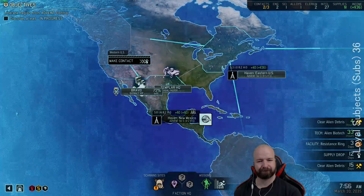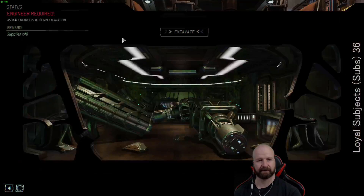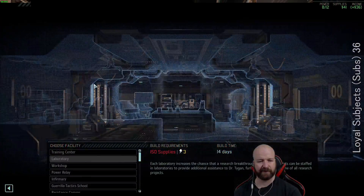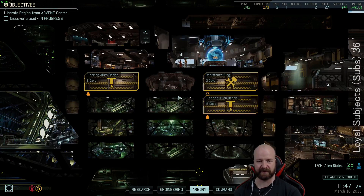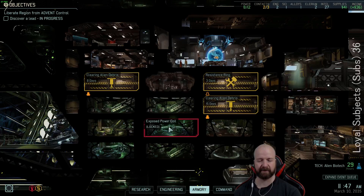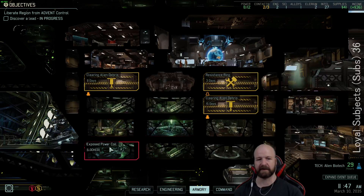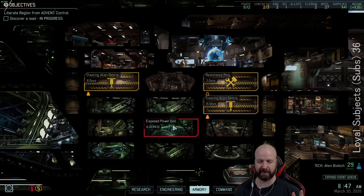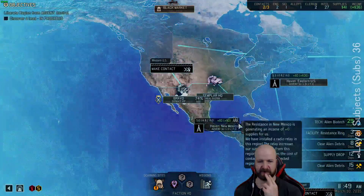We're back, first debris cleared already. I think I'll just save for the GTS straight away because I want to get the specialists training as officers as soon as possible, then go down to the debris, down to the power coil, and maybe the Proving Ground just so I can build the Skulljack and Skullmining. Then we can destroy the Proving Ground, build probably an infirmary or training center depending on how it's going. After I've done the Skulljack plus Skullmining, hazmat suit, and ablative armor, there's not that many projects I'll have to really rush — and the Proving Ground costs what, 50 supplies?